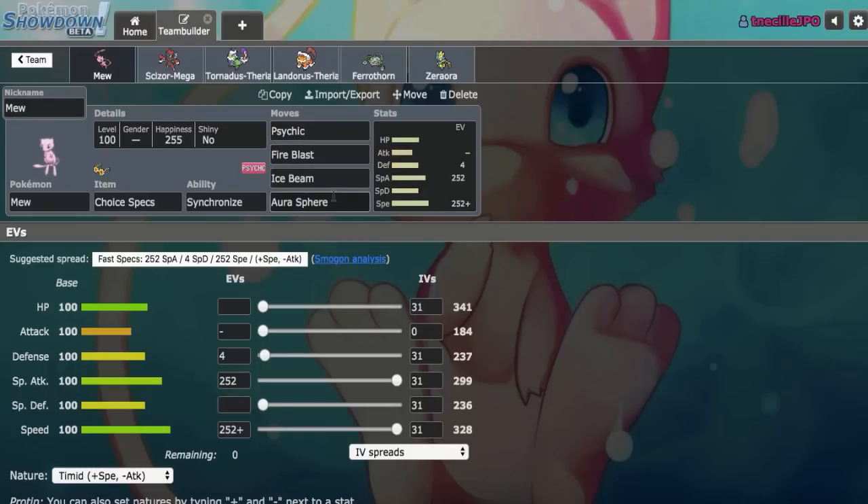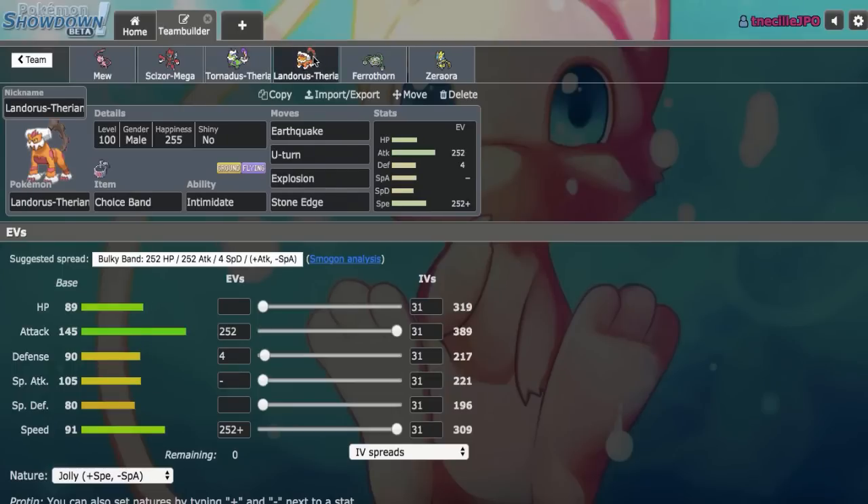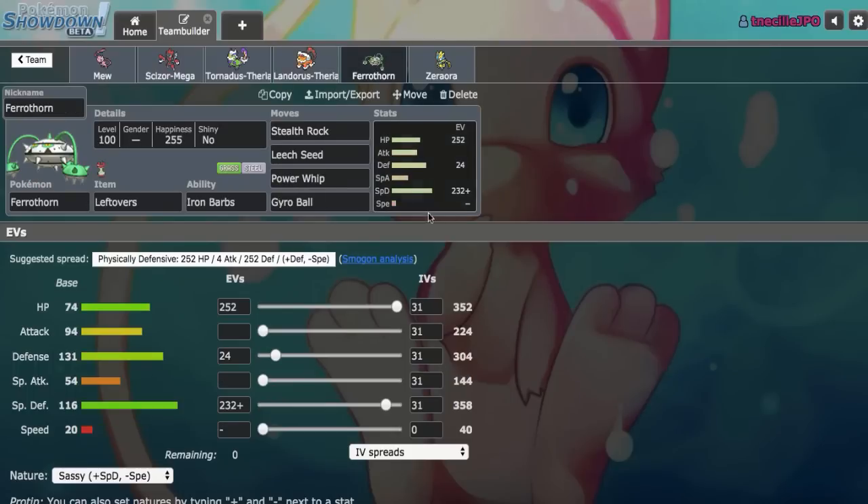Aura Sphere does not actually OHKO Heatran, so the Phytanium Z can be helpful there too. Choice Band Landorus-T is one of my favorite Landorus sets to run — we've got Max Speed Jolly and Max Attack. It is our main Hawlucha check on the team because we can go ahead and Explosion on that. Spiked Ferrothorn is our main Water resist, our only one actually.